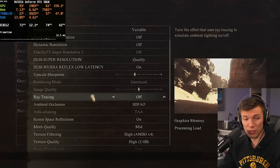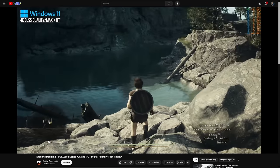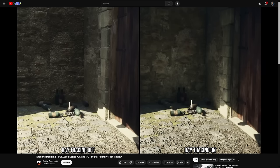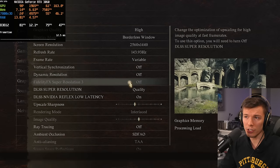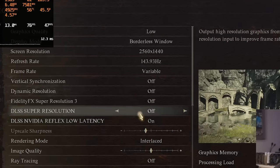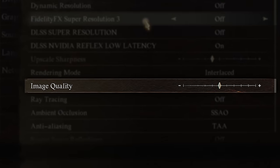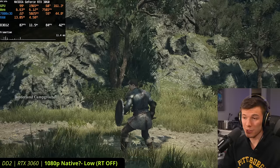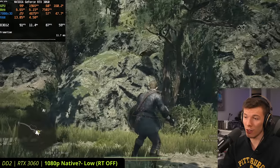The game does include ray tracing, but it's not ray tracing reflections — it's using ray tracing for global illumination. Turning it on does decrease performance but makes the game look better. Starting with it off, the game initially put me onto low graphic settings with no DLSS or FSR 3. I especially want you to pay attention to the image quality setting — the game is rendering a lie for you right now. On low settings, the game does not look good.